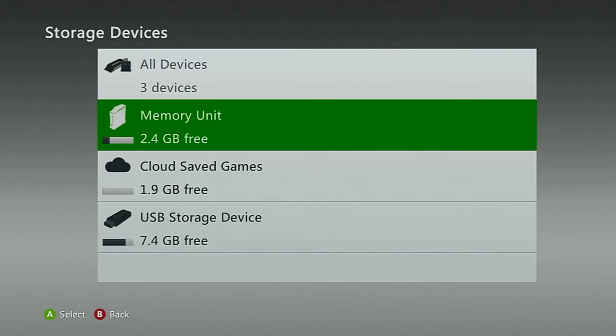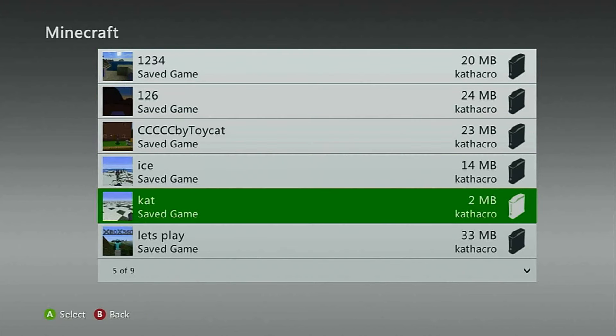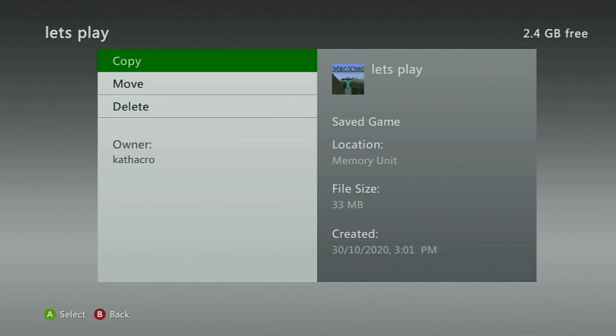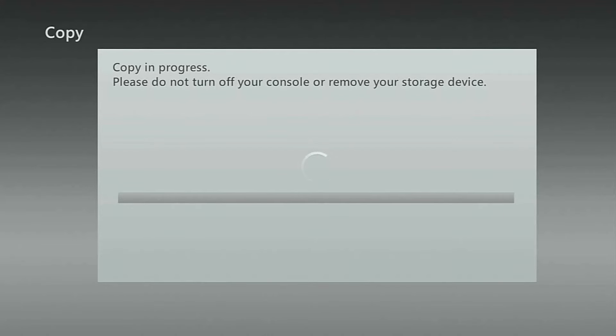So my first absolute warning is please back up your worlds. I've deleted my world so many times by accident, and every time I'm doing something weird to my world, I'd definitely back it up first. So just go into your storage and make a copy of it, especially if you really like your world, because it's just so tragic when you lose a world. This is just a big huge warning because it's happened to me many many times.